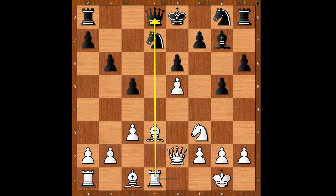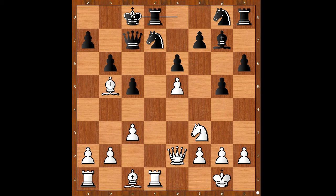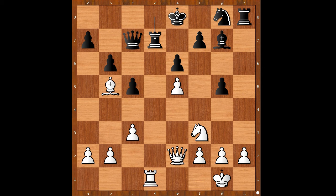e6 was played. Rook to d1, queen to c7 — black is intending to castle queenside. Bishop to b5 and now castling queenside. How about rook to d8? In this case white has this awesome move available: bishop takes on g5, and after h takes on g5, rook takes on d7, after rook takes on d7, rook to d1 and white is winning.